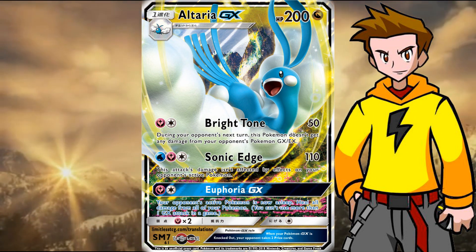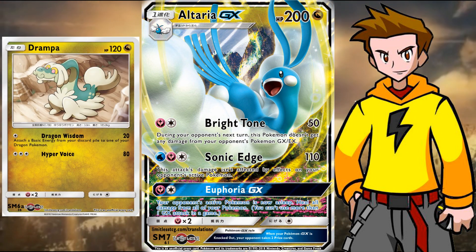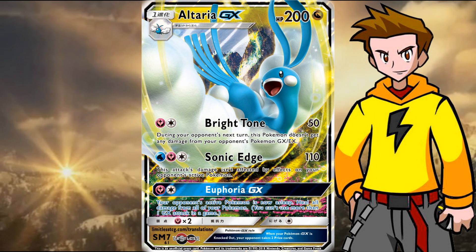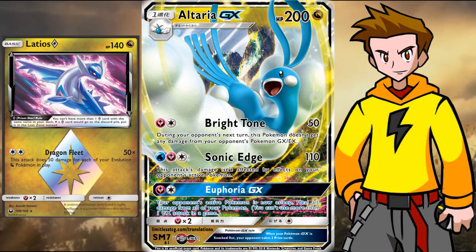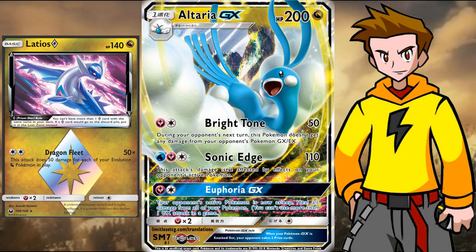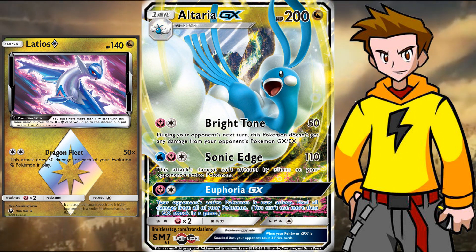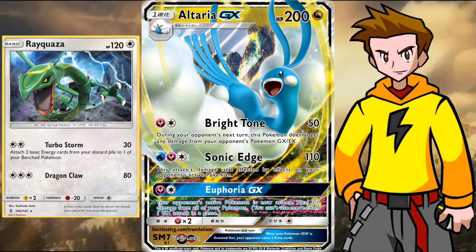In that pure Altaria deck I also recommend Druddigon for some energy acceleration, because if an Altaria hits the discard it might be difficult to set up another one since we need two energies and Double Dragon Energy isn't available in Standard. The Zinnia combo can also work in certain situations. Also don't forget access to the Latios Prism Star, which deals 50 damage for each of your Dragon type evolutions — so the more Altarias you have, the more damage that one prize attacker will deal. With a DCE it can get tons of KOs, and it has 140 HP so very hard to one-shot. The Baby Rayquaza from Guardians Rising can also put energies onto Altaria if we're running DCEs.